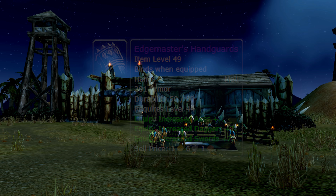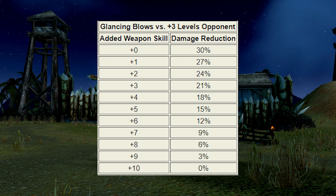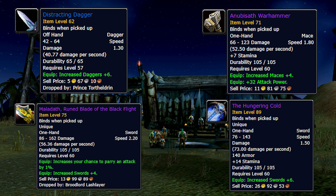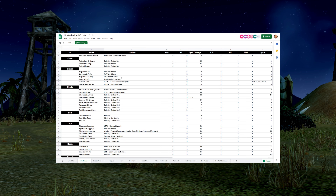Another early item that is absolutely crucial and BIS for many raid tiers is Edgemaster's Handguards — you've probably seen these linked on the auction house for absolutely insane amounts of gold. The importance of weapon skill is incredibly immense in vanilla. Boss-level mobs are considered level 63, meaning they have 15 more defense skill than your weapon skill at 300. Increasing your weapon skill closes that differential, allowing you to land more blows, but not only does it increase your chance to hit — it also reduces the damage loss on your glancing blows. Glancing blows lower damage on many basic auto attacks versus higher-level mobs, so increasing weapon skill reduces that damage loss. This isn't relevant on humans or orcs, but is absolutely crucial on gnomes, dwarves, night elves, undead, trolls — basically anything that isn't a human or orc with the increased axe and sword specialization. I'll link a pre-raid BIS list in the description.